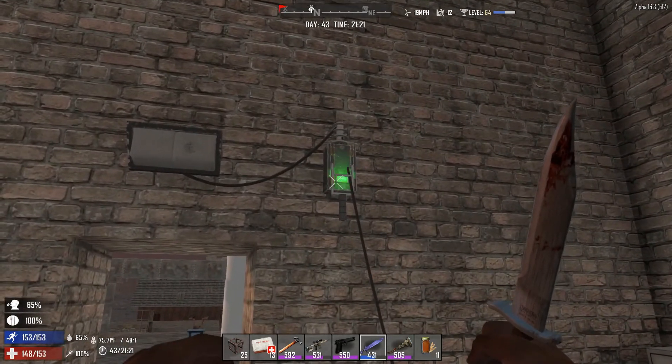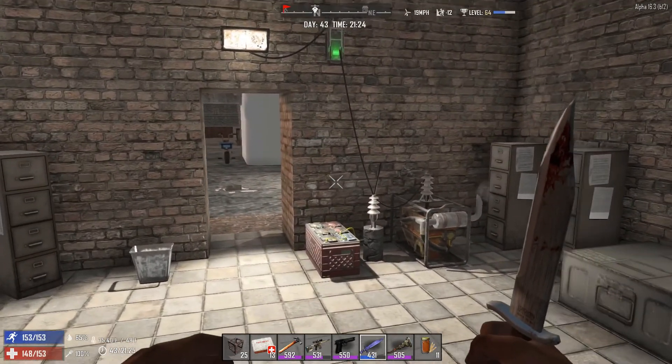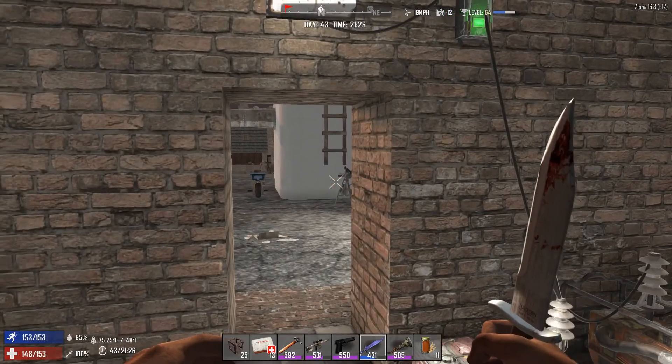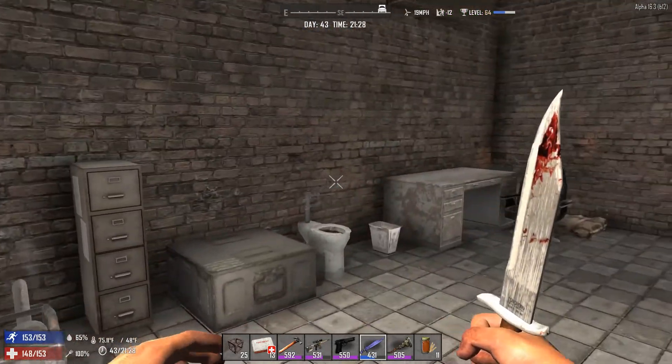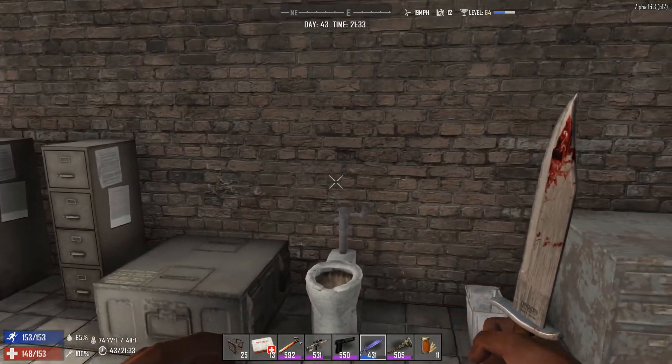Welcome everybody! Pursuit here playing some 7 Days to Die on my Nomad Wanderer Lifestyle mod. Just turning the lights on here so we can see — nighttime is approaching and we'd like to see how we did from the horde the other night. Did we leave anything in? No, we didn't. How's our food and our water?